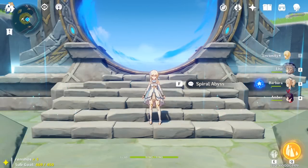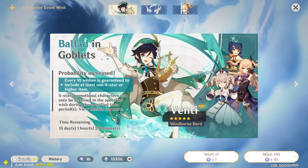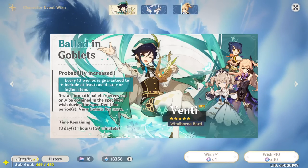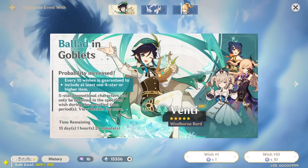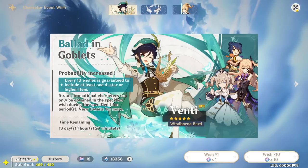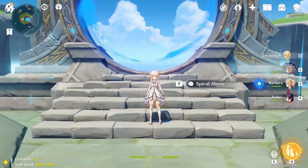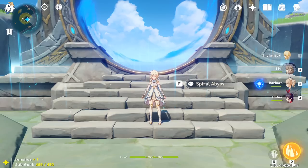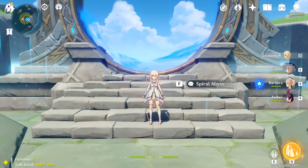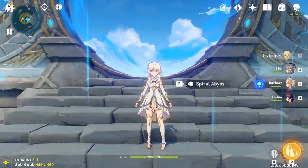To wrap up — I'm saving my primogems for future banners, specifically Kamisato Ayaka, a five-star one-handed sword user from the Inazuma region. I'm saving up for pity, which is 28,800 primogems — 180 wishes worth. I'm currently Adventure Rank 34 as free-to-play. Hope this was helpful, leave any questions in the comments!